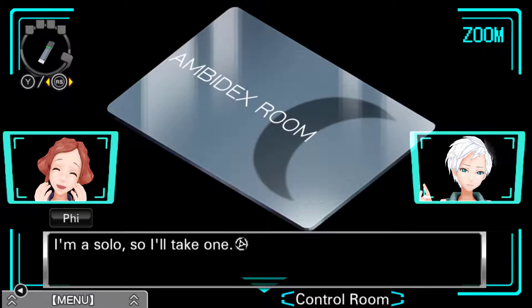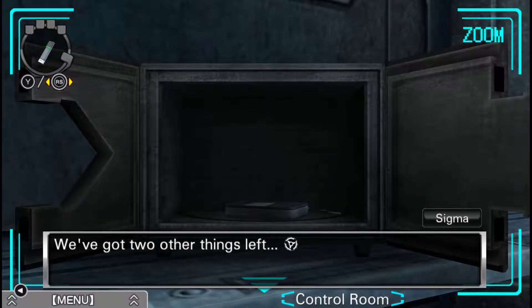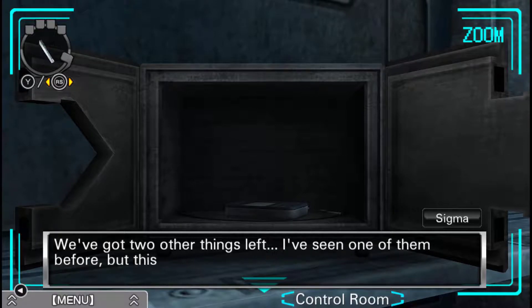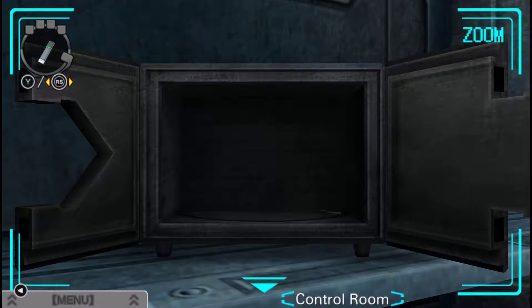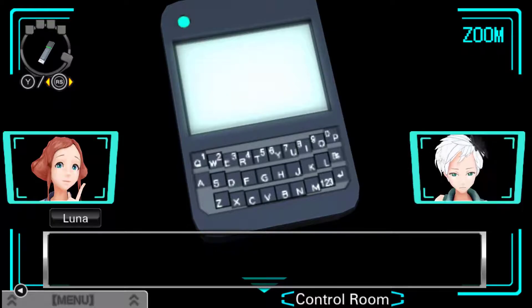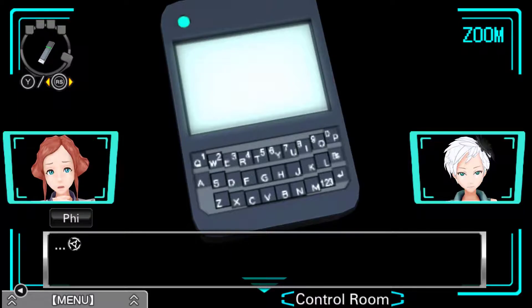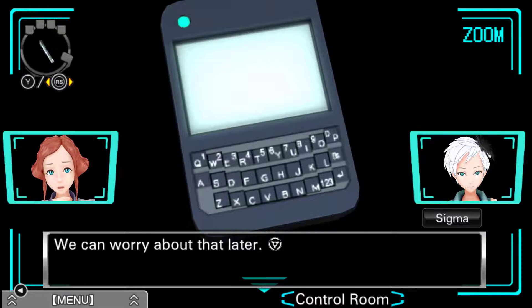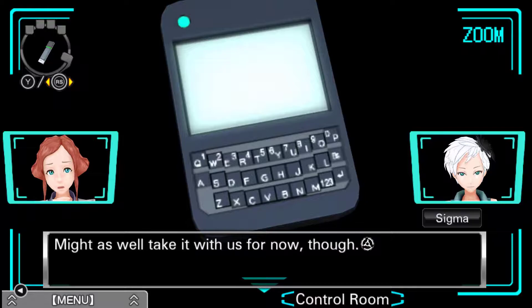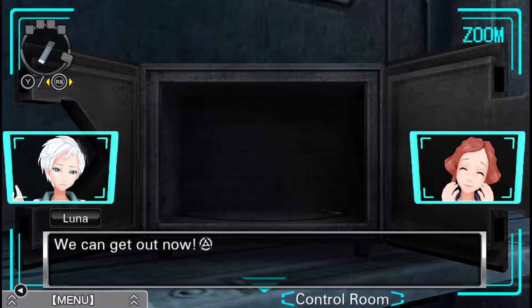I'm a solo, so I'll take one. That's fine with you guys, right? Sure, go for it. You've got two other things left. I've seen one of them before, but this one — some kind of input device. It has a keyboard on it and a cable connected to the top. We can worry about that later. Might as well take it with us for now. And finally, the key. We can get out now.